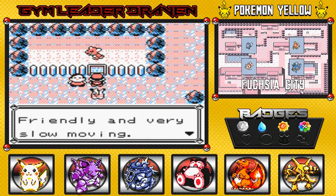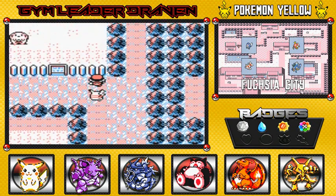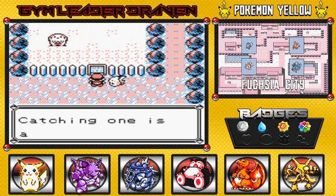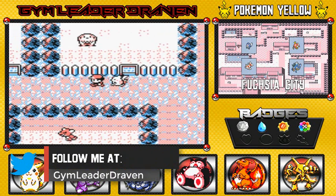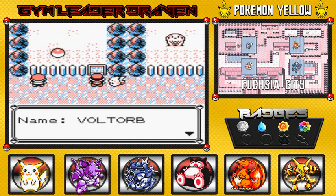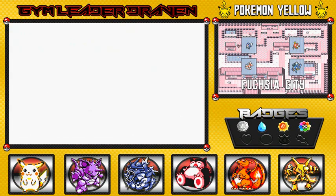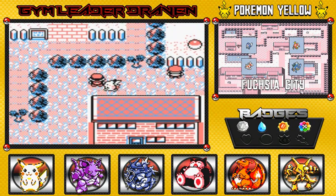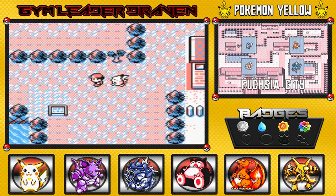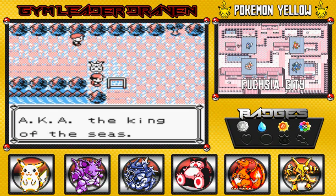Slowpoke is described as friendly and very slow moving — you can add these pages to your Pokedex. There's a Chansey entry: 'catching one is all up to chance,' which is true because Chansey is a very difficult Pokemon to both find and capture. There's also a Voltorb — 'very image of a Pokeball.' And Lapras, nicknamed the king of the seas — a pretty cool and very rare Pokemon.